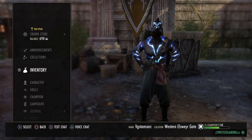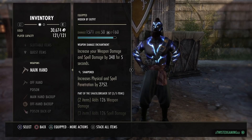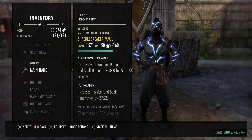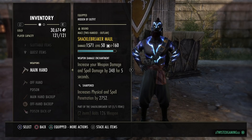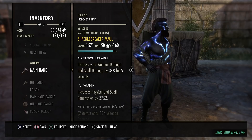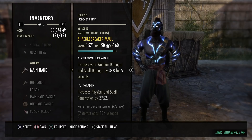Let's go straight into the gear. We're running five-piece Shackle Breaker. I'm running a sharpened maul because our weapon damage is really high on this build anyway, so I still want to hit the penetration. With the CP tree, this gives us the penetration that Spriggan's would normally provide - without needing Night Mother's Gaze or Spriggan's.